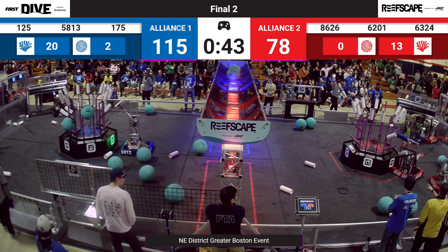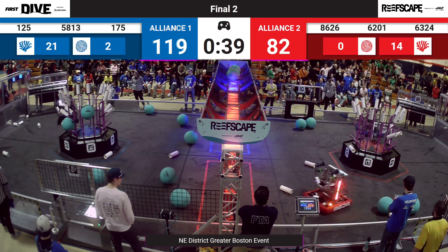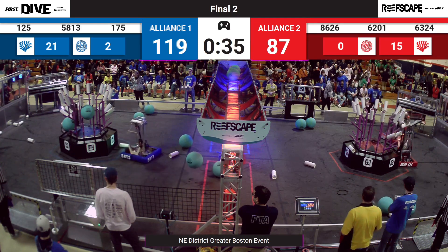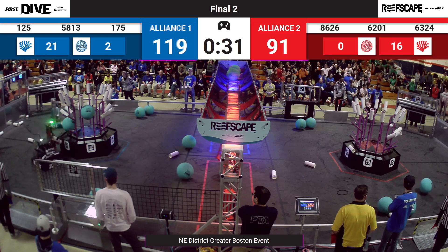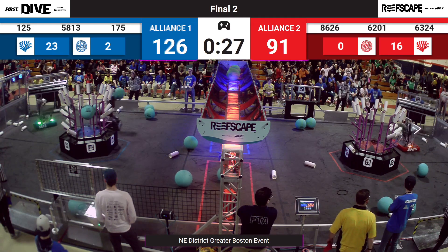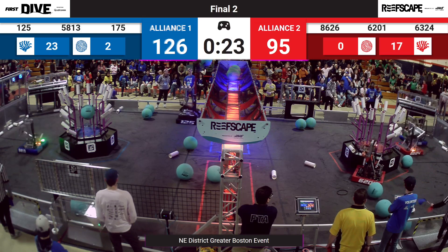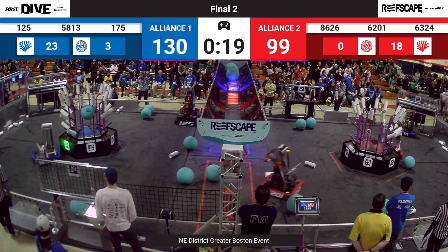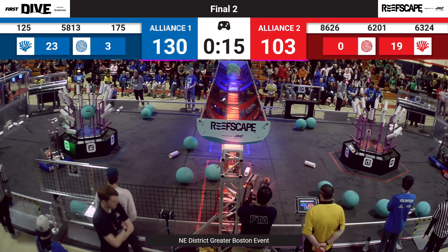45 seconds left now. The Cyber Sailors still trying to grab some of that algae and make it work. Having lost their belts, they're driving over — they're on defense now, trying to slow down the scoring of the Blue Alliance. 175 looking to do the same. They successfully defend that coral station from 62-01. Ball is deftly moving between the two, trying to slow down both 62-01 and 63-24. Both unfazed by the defense, scoring two coral in just seconds apart.